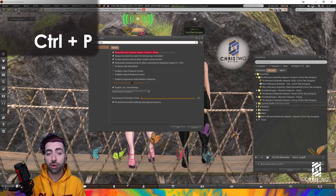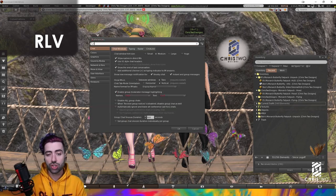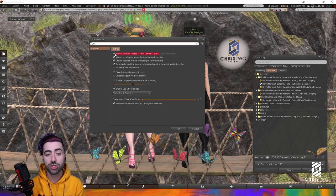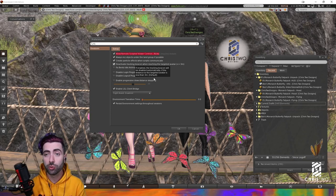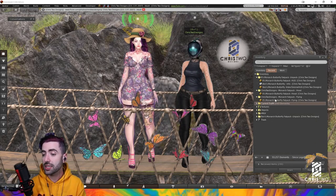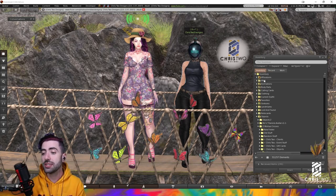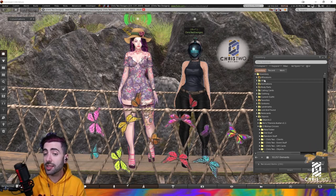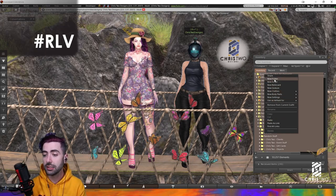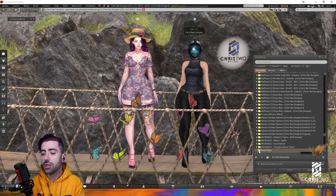[Portuguese] Come to Ctrl+P, search for RLV, and you'll see the first option: Allow Remote Scripted Viewer. Check that option. You need to restart your viewer after that, and then RLV will be active. With your items still in their folders — remember not to take them out — go back to the inventory tab. You need a folder called hashtag RLV. If you don't have it, right-click in the inventory, go to New Folder, and rename it hashtag RLV.